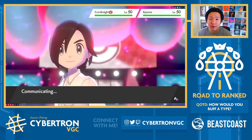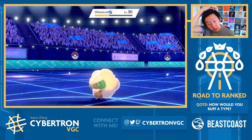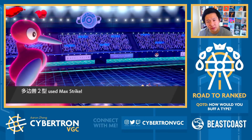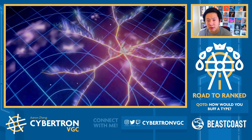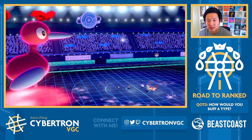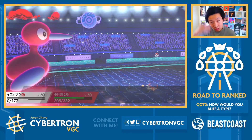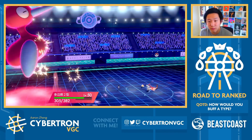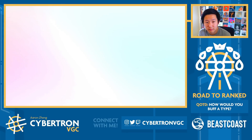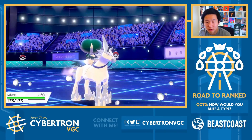Corviknight normally has Iron Defense, Body Press, Roost. They actually switch out, maybe expecting me to target that slot, which makes sense. Interesting — Kiram doesn't max here. I think that's kind of risky for them, especially if you're not protecting. Because now even if we don't get the KO, you are really out of good Dynamax options. Kiram takes that pretty well, but all things considered I can't complain. Drop their speed, and they go for Blizzard. This gives me a free switch in now into my Calyrex Ice Rider.